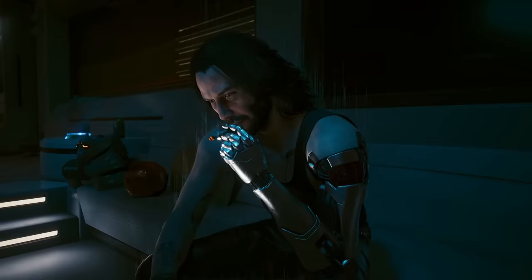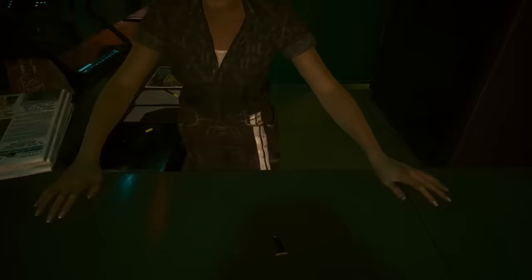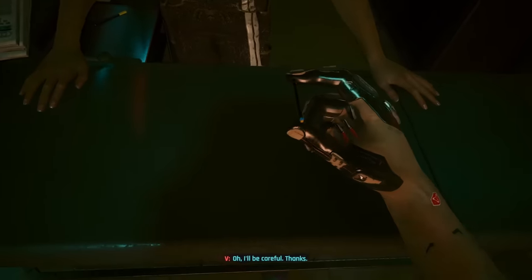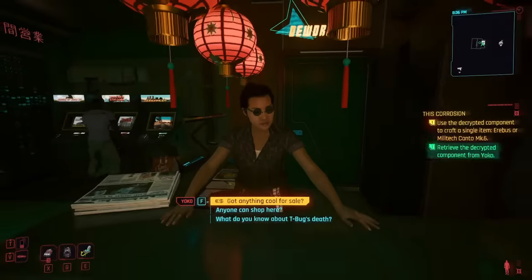Shortly after, you'll receive a text from an unknown number that will start the Corrosion quest. You just head to Yoko in Kabuki where she will decrypt it into the Cerberus decoded behavioral system. There's a catch though — you only get one of these to use for the crafting of a Militech Kanto MK6 Cyberdeck or Erebus SMG, so choose wisely unless you plan on modding or duplicating this component.